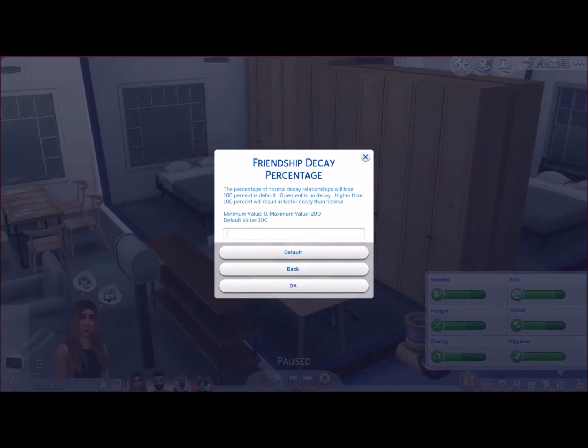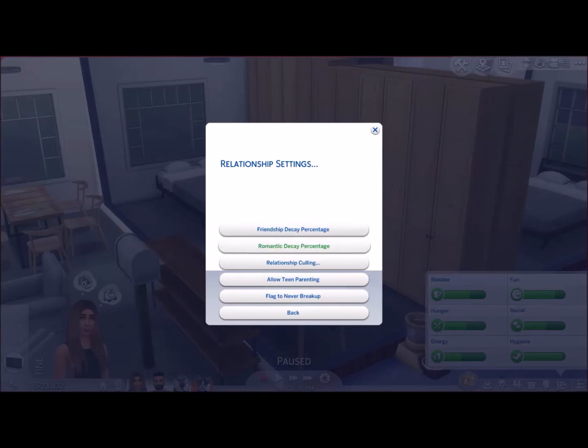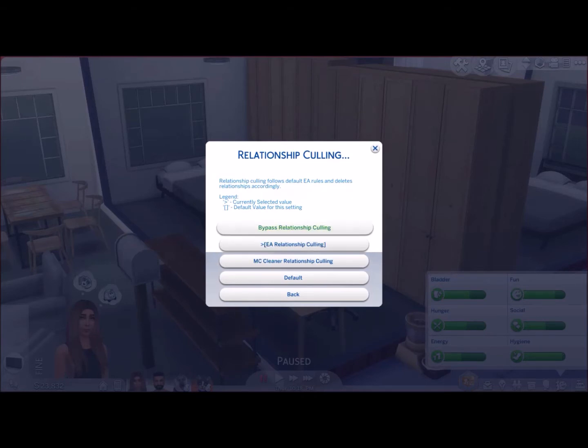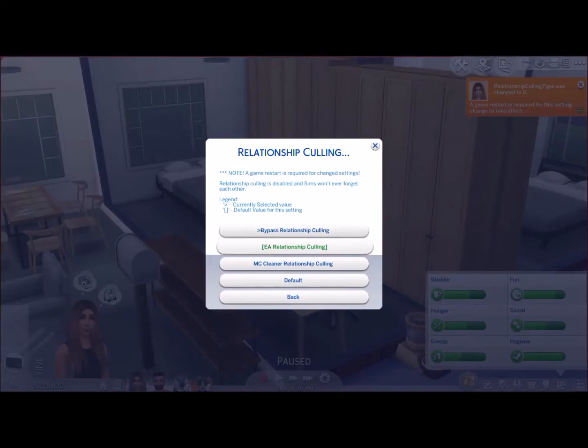You just type in the setting that you want, click okay, or set it back to default. The same applies for romantic decay percentage. We'll have a look at relationship culling — you can bypass relationship culling. Currently it's set at EA relationship culling, which is the default value. Or you can have MC Cleaner relationship culling, which follows EA's rules and deletes relationships accordingly. If you want to bypass, you bypass.